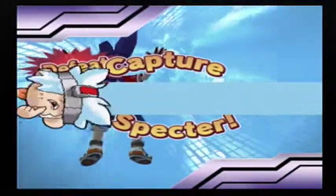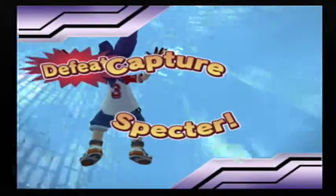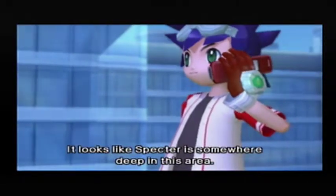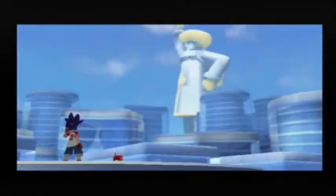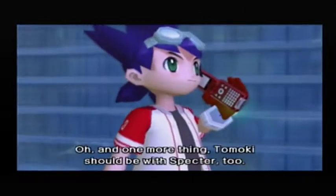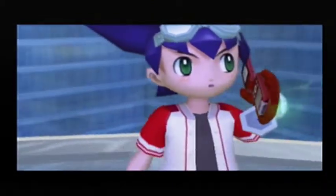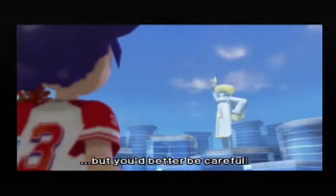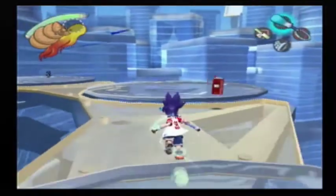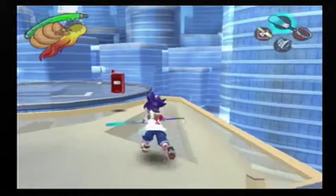Capture Spectre. It looks like Spectre is somewhere deep in this area, in Tomoki Tower I think. If we can capture Spectre, then we can stop all of the broadcasts. Oh, and one more thing — Tomoki should be with Spectre too. That guy with the strange head! Well, I'm not sure what he's up to, but you'd better be careful. I'm gonna have to show Yumi's version of that scene at some point. Anyways, these platforms seem like the platforms that were on the final level in Ape Escape 2.